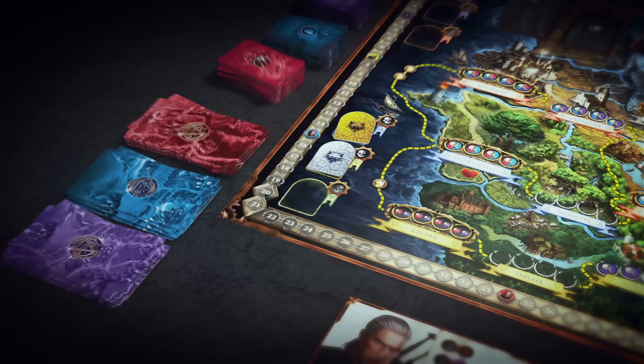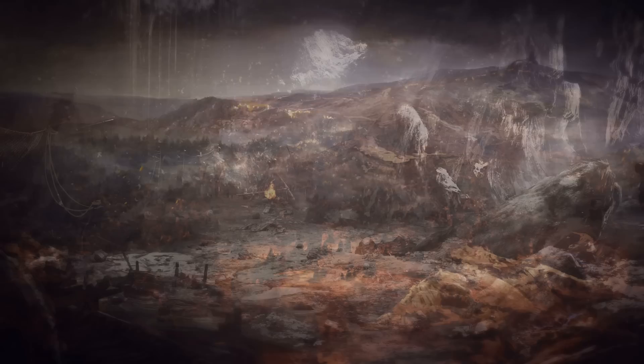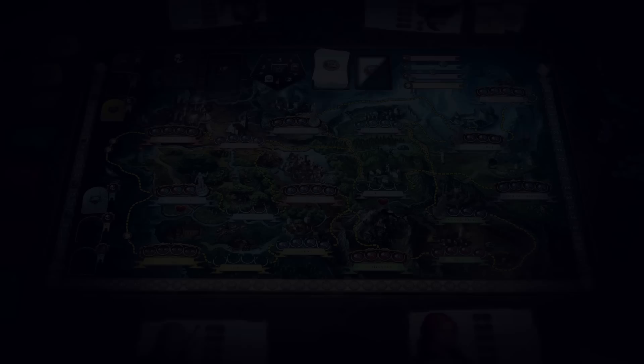Finally, he draws the two top quest cards from his hero's quest deck and chooses one to keep as his new quest, returning the other. After a player resolves his two actions, he checks the obstacle zones on the side of the board to see if there are any obstacles in his region.